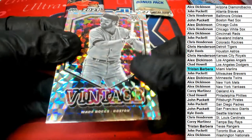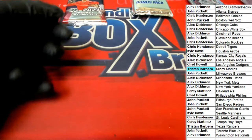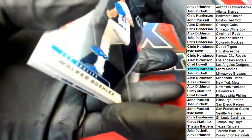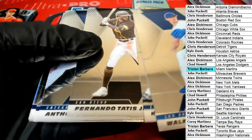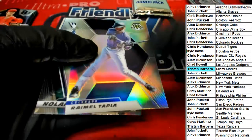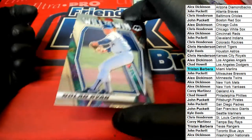Red Sox Wade Boggs mosaic for JP. There's a Tatis — a silver Rockies. Will to win — Nolan Ryan, Nolan Ryan.